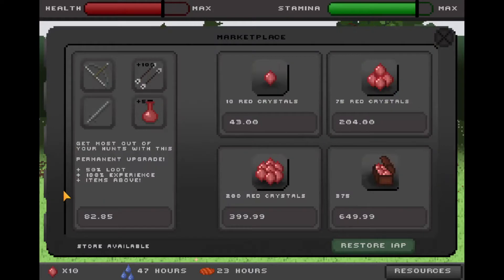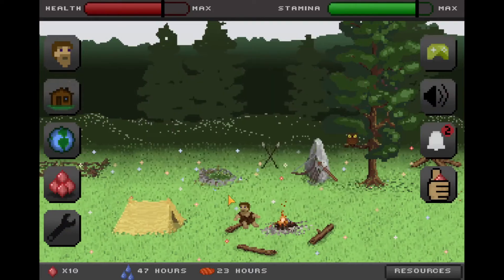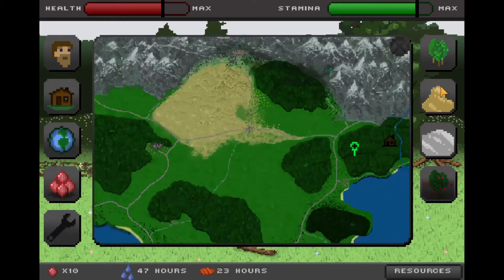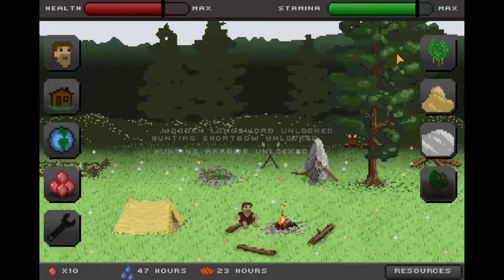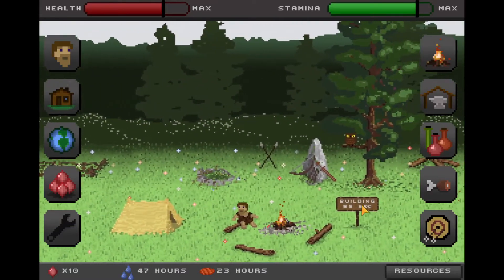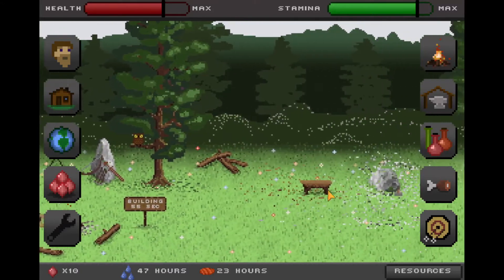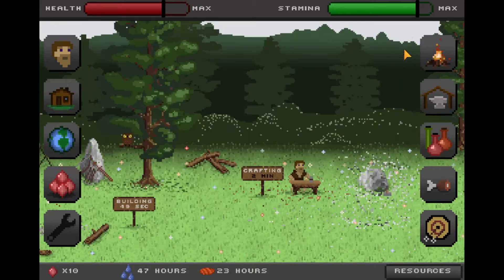Anyway, this is the world map, this is our base building area, this is our Panther, this is like premium currency, and then settings. I guess that's the whole game. We can always do some more quests but we have a lot of things locked. I guess we could build something to cook — okay, about 50 seconds. Oh, we can craft planks now.